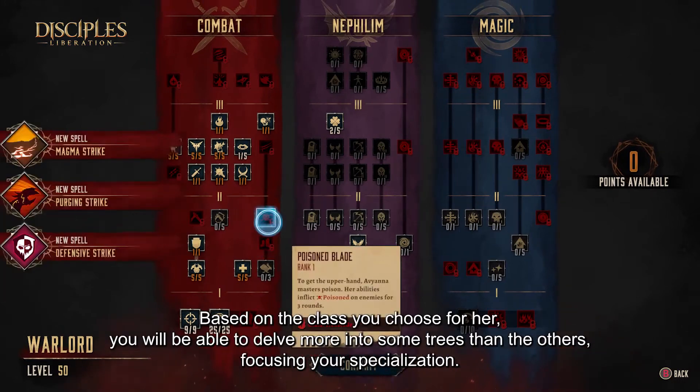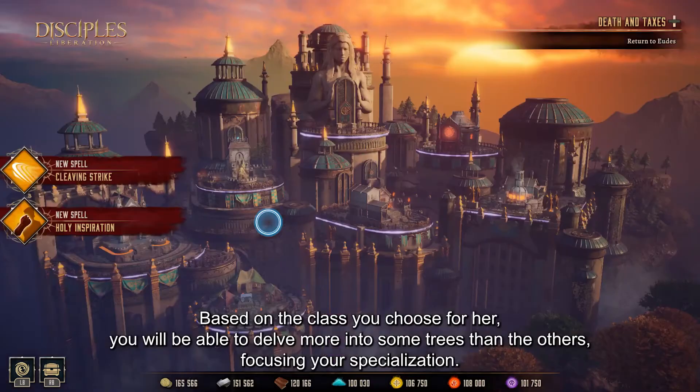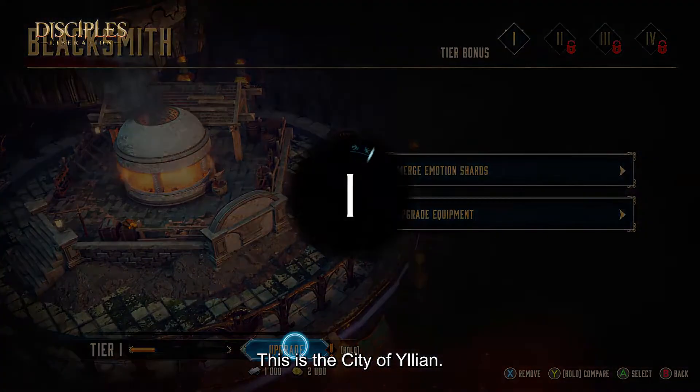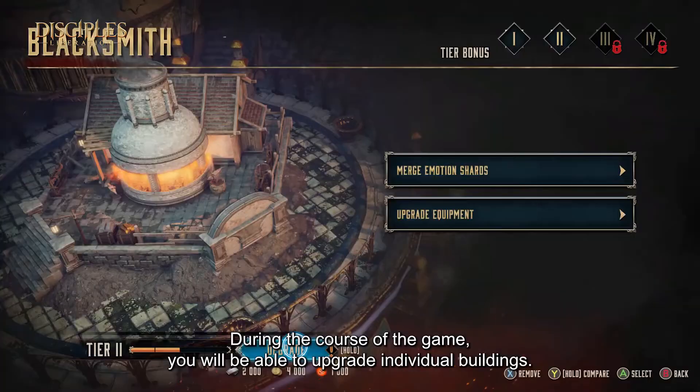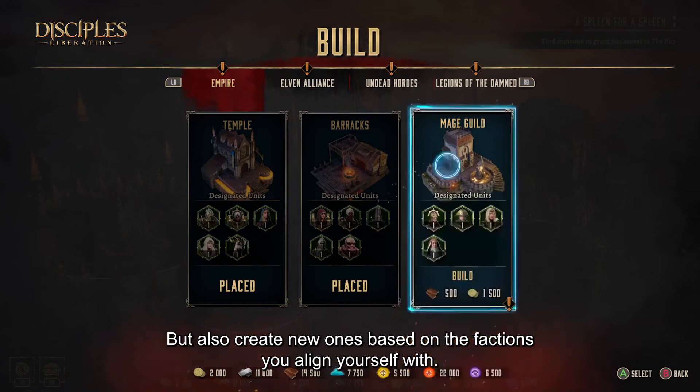Based on the class you choose for her, you will be able to delve more into some trees than the others, focusing your specialization. This is the city of Elian. During the course of the game, you will be able to upgrade individual buildings, but also create new ones based on the faction you align yourself with.